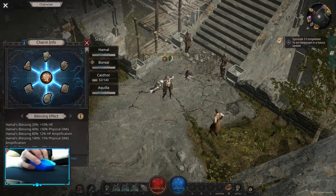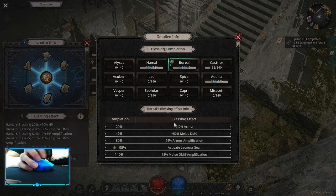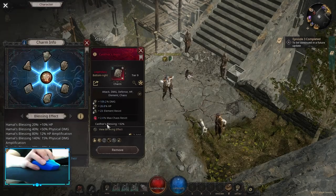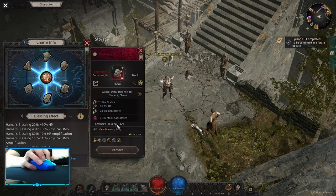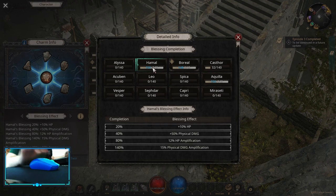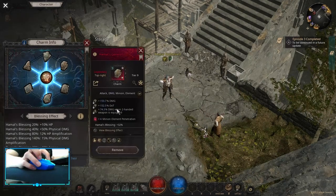Early on for charms, you can't be picky, but I would suggest focusing on Hamal, Boreal, and Aquila. I would suggest picking up Hamal first for HP amp and physical damage amplification. However, early on you won't be able to get a bonus from the blessing effect, as the blessing depends on what tier charm you have — the higher the tier, the more blessing you get. So early on, use any charm that has either damage dot or damage multiplier for two-hander.